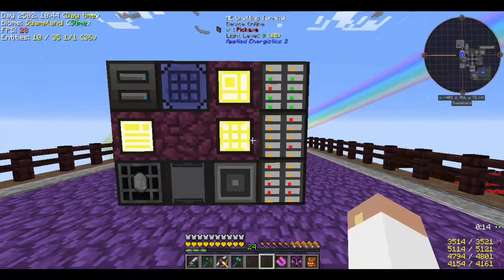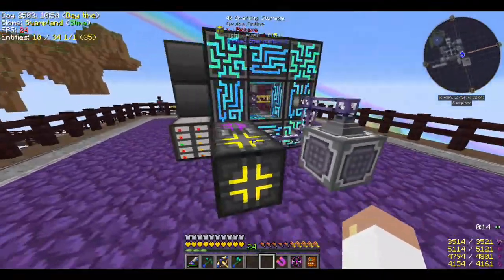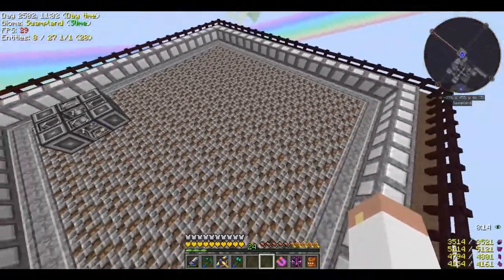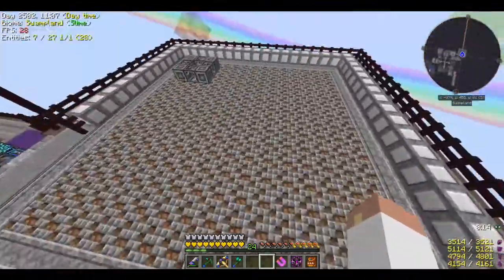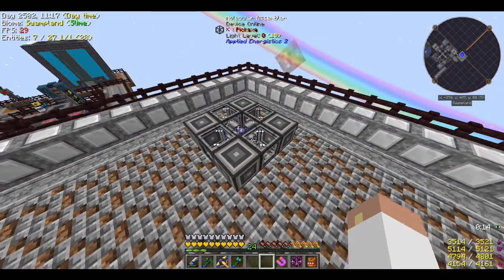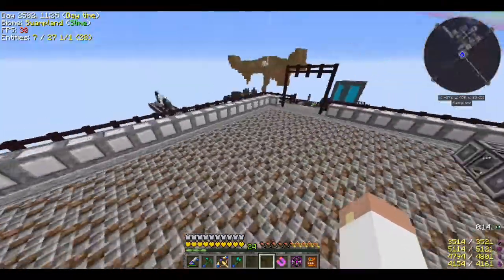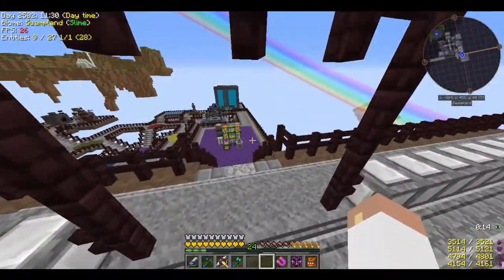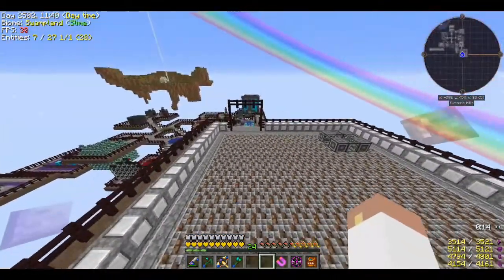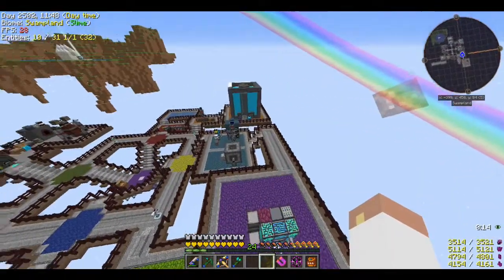The first thing I think we have to make is the Dimlet Researcher. Before I get started let me show you what we're doing. This is going to be kind of my work area — I don't know if I like this floor, I might go back to a solid color. I'm going to start setting up the crafting station area over here, might get to that today, might not. That's one of three things I want to get done.